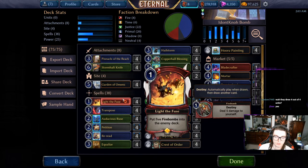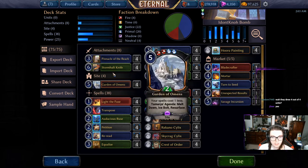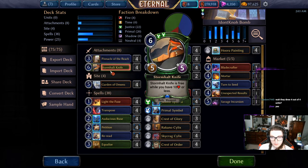Reread on Light the Fuse, or any board wipe, can help us stall out the game and actually win. And when we're blowing up the board all the time, Storm Halt Knife can get some nice chip damage in, and if you're about to die, playing this for free can actually save you.